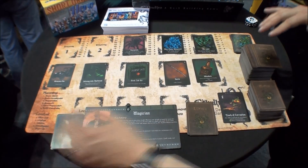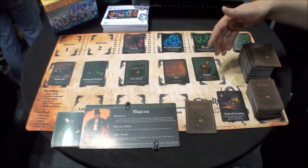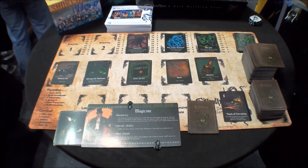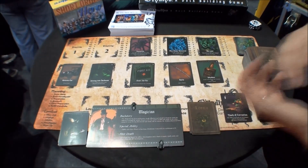Once combat is done, you do cleanup: discard all your active cards, and as a group you can replace cards from the public library or choose to remove some. Then you go back to the top of the round. If you ever run out of cards to draw from your personal deck, you take your discards and shuffle them back up.